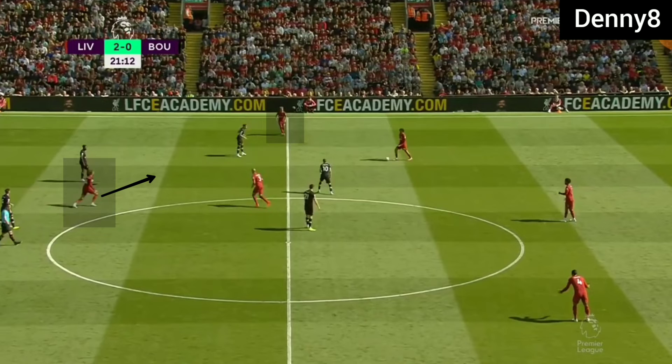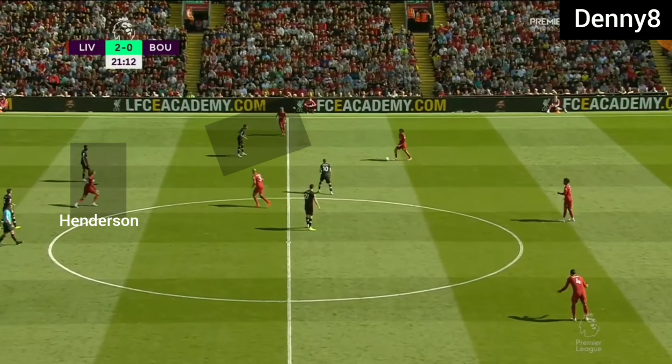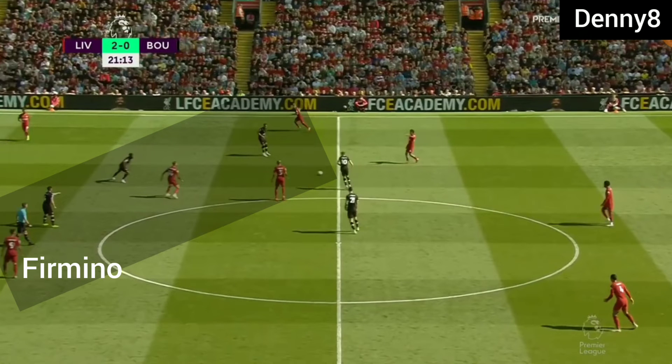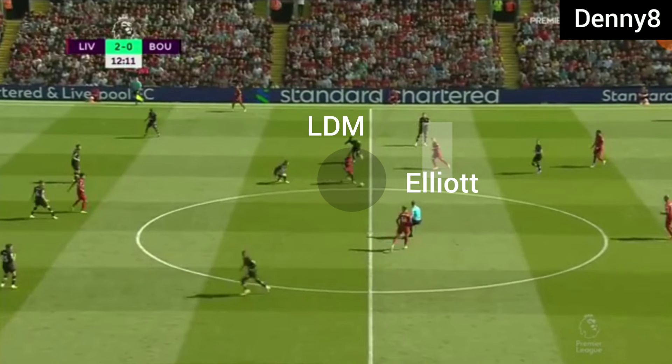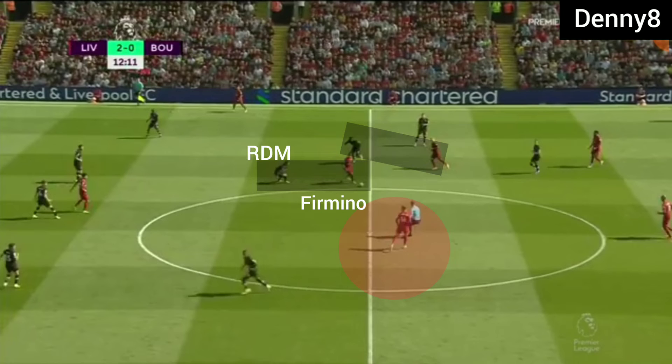There was a different mechanism when the ball moved to the right-hand side. Henderson was operating in the half-space zone and Harvey Elliott was drifting wide. Henderson was holding the left defensive midfielder and Harvey Elliott was dragging the wide midfielder. Because Robert Firmino was dropping into midfield, Liverpool had four players in midfield and Bournemouth were 4 versus 3 down in midfield. Robertson was high, taking the right midfielder. Elliott in the half-space was taking the left defensive midfielder, while Firmino attracted the right defensive midfielder, leaving space for Henderson.